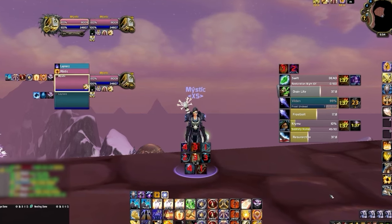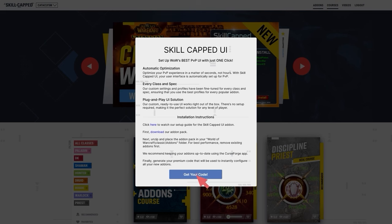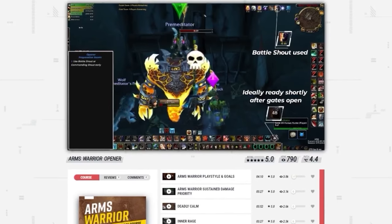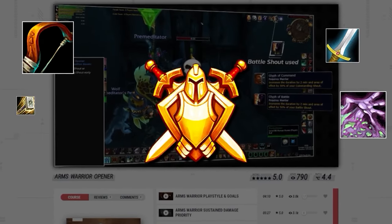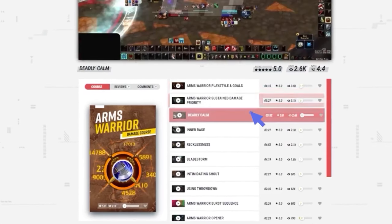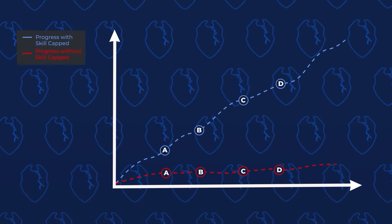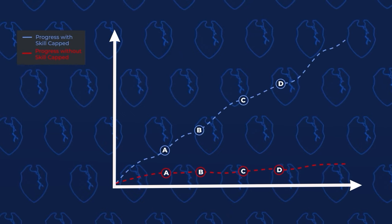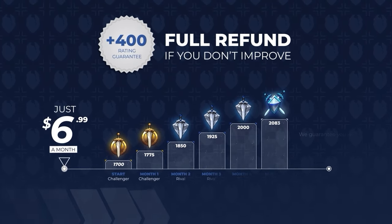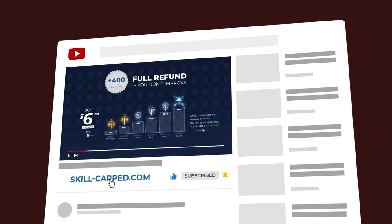Before we start, if you want a fresh UI for Cata using our brand new Skill-Capped add-on, be sure to check out our updated Classic site at skill-capped.com. We've got literally everything you need to make sure you don't fall behind in the latest expansion, including specialized guides from rank 1 players which will teach you exactly what you need to master your class. We literally guarantee you'll gain at least 400 rating when actively using our service, so join us today using the exclusive discount link in the description below.